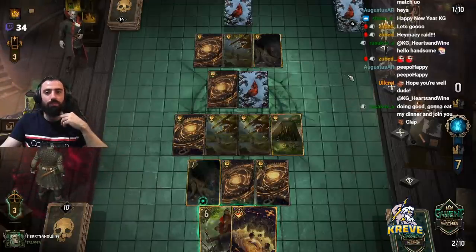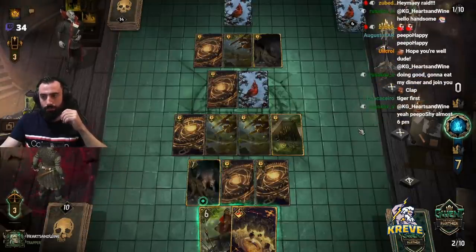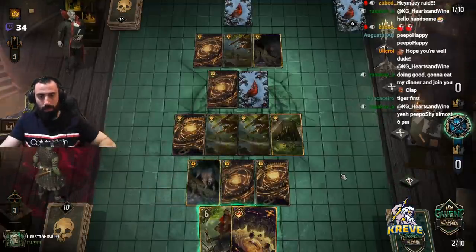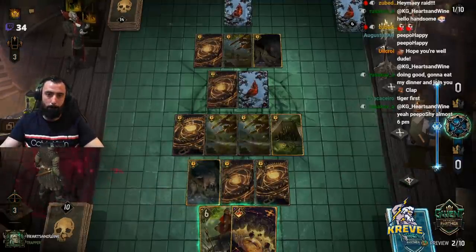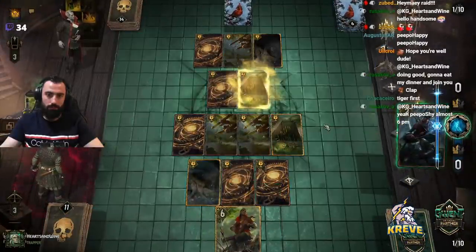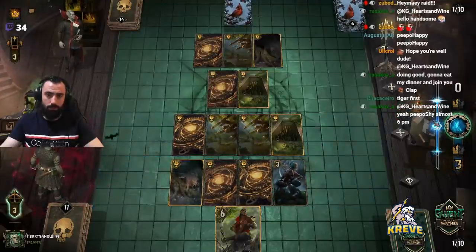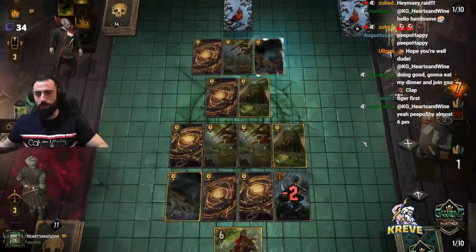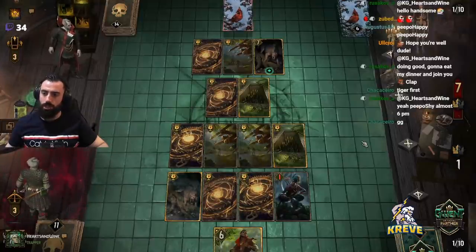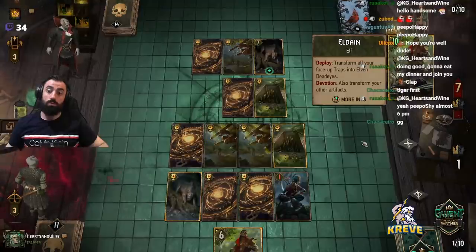Last card would be Eldane for them, right? Tiger first — yeah, we're going to hit Tiger first. I don't think I'm playing my Eldane here, I'll leave that last. Oh, that's really good — we evaded that! So we've got Lita, we've got Eldane. Our Eldane is bigger than theirs if they have it in hand, so we should have it. GG. Should be — a 10-point Eldane.